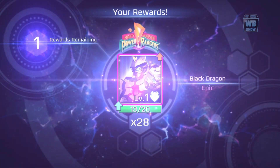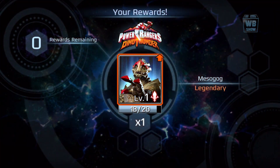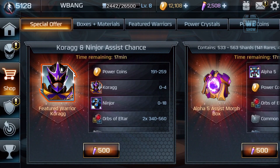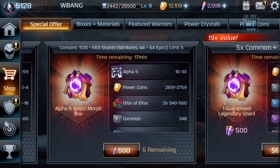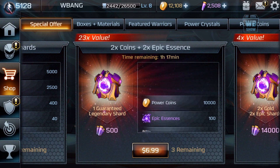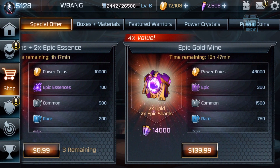Tommy. Bam! We got Megzogog. I need one more — there's a limit of four. I'm looking at this $100 one — it's 2x gold. If they gave me 2x Power Crystals for $100, I'd buy it right away. Anyway, those are the best offers.